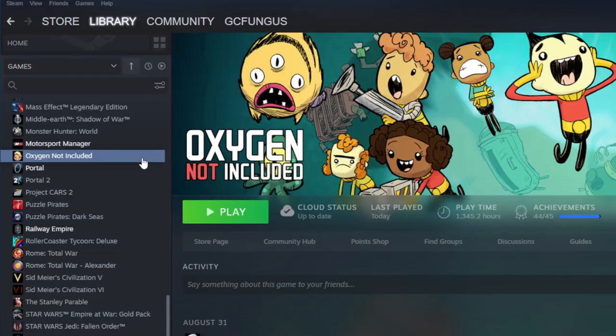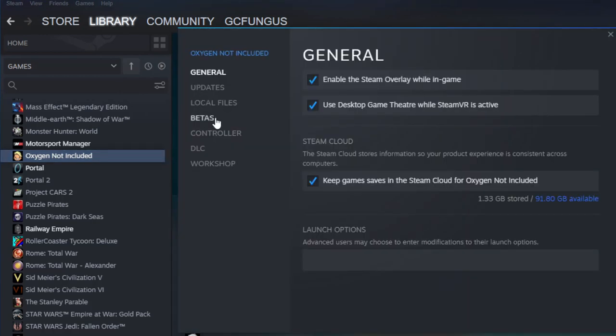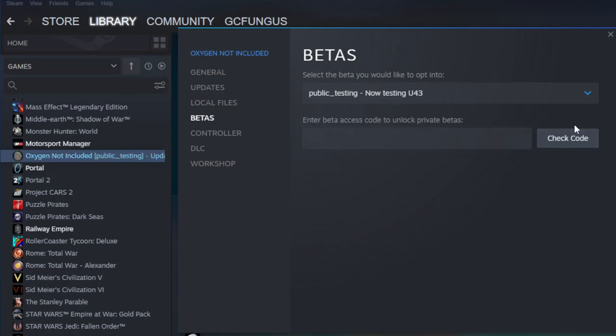To enable this content to try it, right click on Oxygen Not Included in your Steam library, go to Properties, Betas, then select Public Testing. This will then update your game to enable the testing content. Beware that this is likely incompatible with saves from the released versions of the game, and also be aware that these versions will have bugs as the devs test out new ideas, and you can submit any you find through the Clay forums to support development.